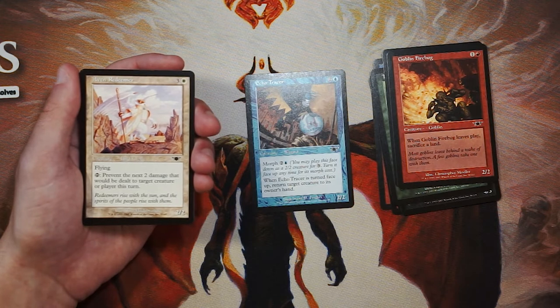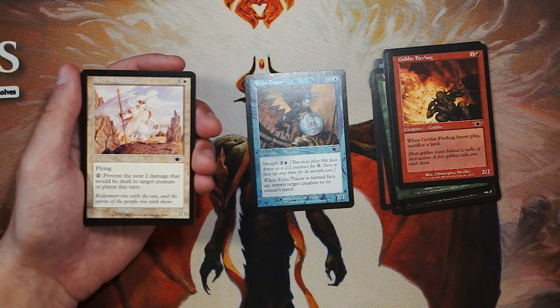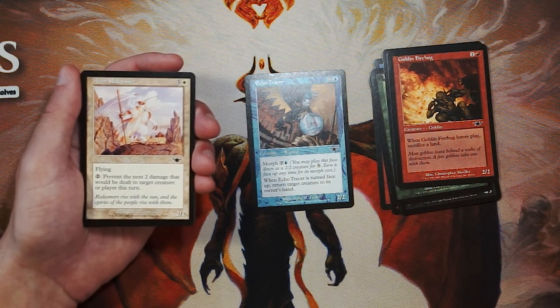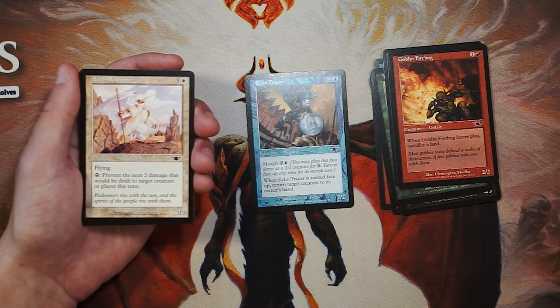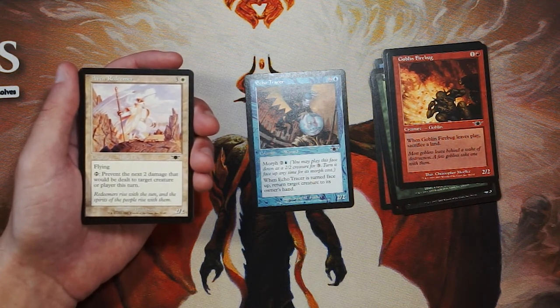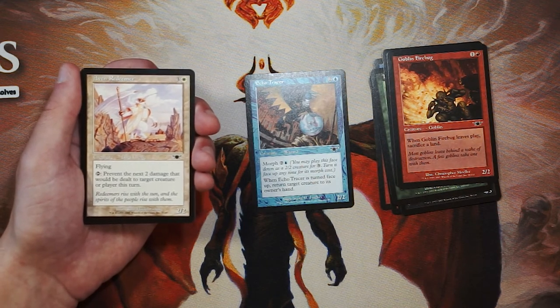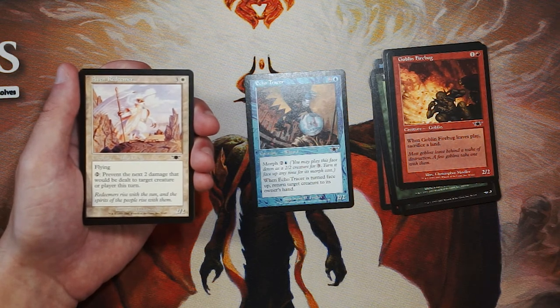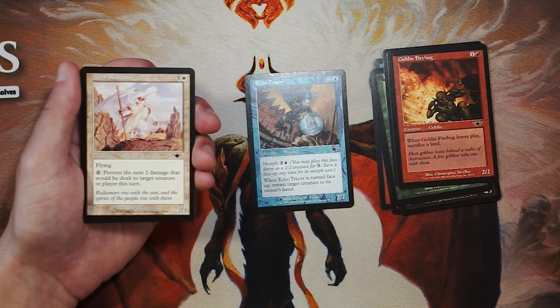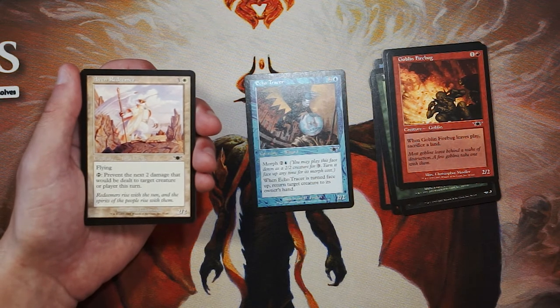Aven Redeemer is a 2/2 for 3 and a white. It has flying, and you can tap it to prevent the next 2 damage that will be dealt to target creature or player this turn. I don't love this card — prevent damage effects I tend to shy away from a little bit. They save you through the game, but it's very easy to just remove this creature and it doesn't actually do that much. It is a flyer, which is nice and evasive. It's a bird and a cleric, which gives it synergies with both. I still think the ability on the Echo Tracer is just so much better, but the evasion here is worthwhile.